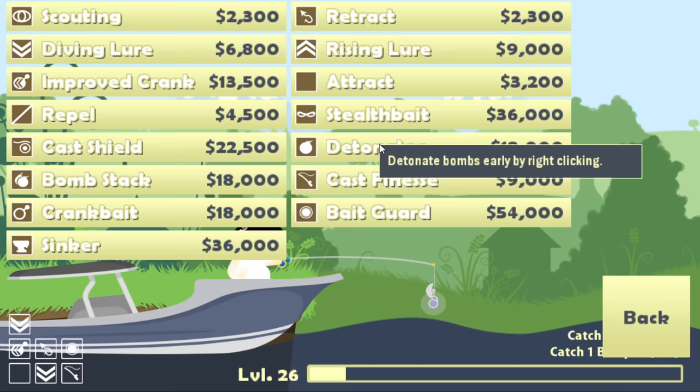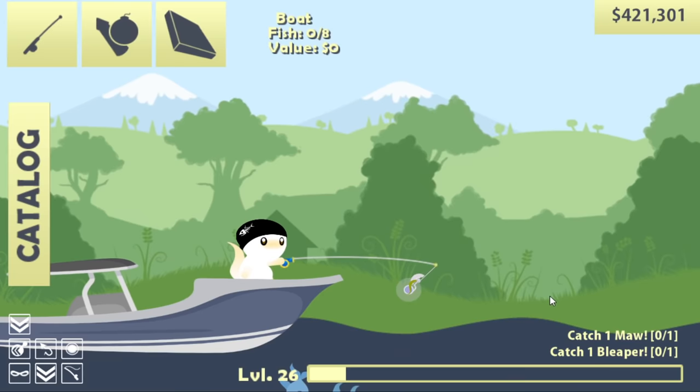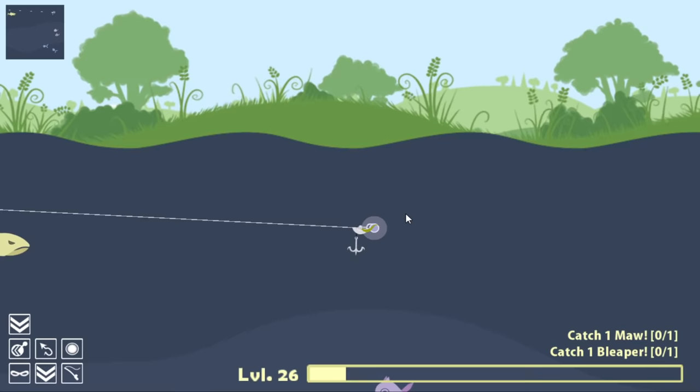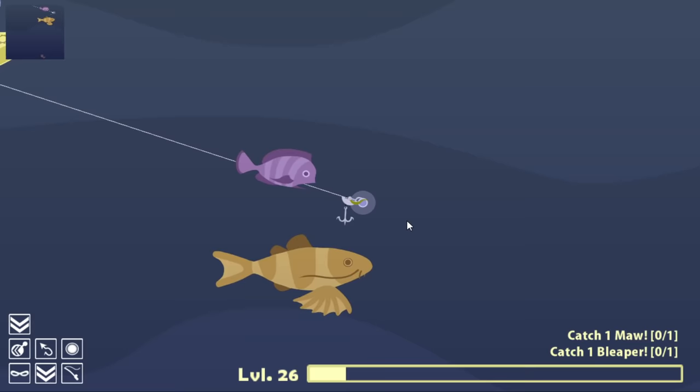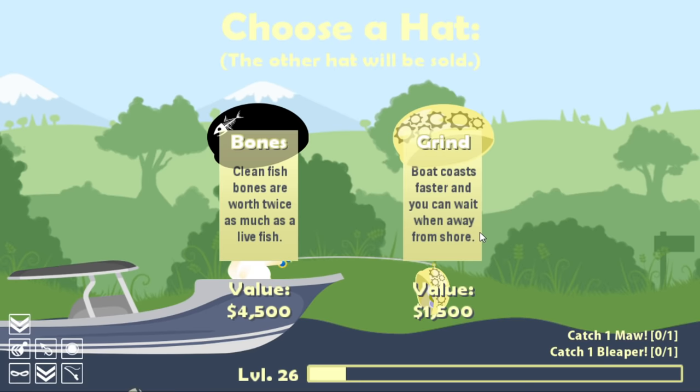I'm not really sure what the new upgrade is but it might be stealth bait — for $36,000 all fish are less attracted to your lure. This stacks up to three times; I actually want that. That's going to help me catch some of the bigger fish because the less regular idiots that are interested, the easier it's going to be for me to catch the ones I actually want. There is a hat I'm probably going to take. Boat coasts faster and you can wait one away from shore — no thank you. I honestly should have kept the fez.